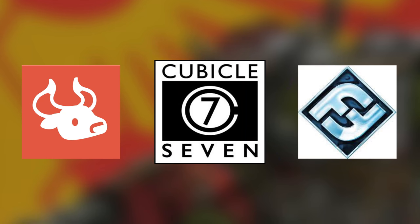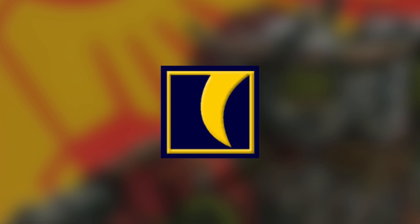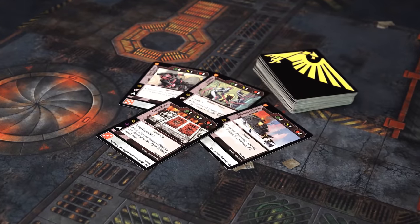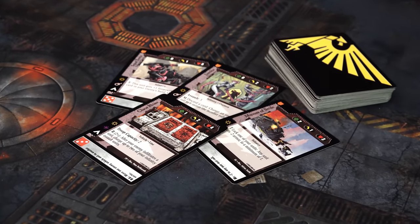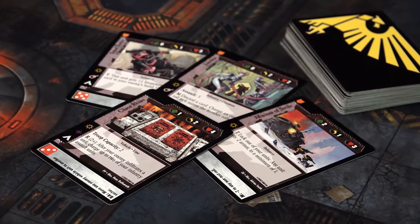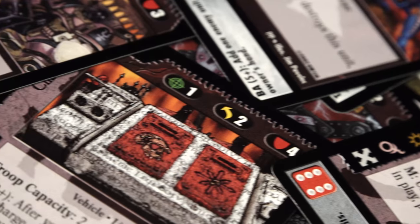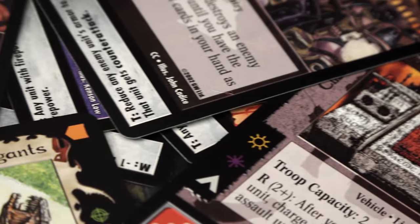Unlike nowadays where Games Workshop licences their IP out for third party games companies, Sabretooth were actually a subsidiary company of Games Workshop and fell under their BL Publishing imprint, a bit like the Black Library novels - paper products for a miniatures company. The game was a card battler played over a number of rounds, each representing a sector the two players were fighting over, where the sector went to the player with the most units in play at the end of the round. It clocked up five expansion sets over the next few years, but it was never that popular and only stayed in print for a couple of years.